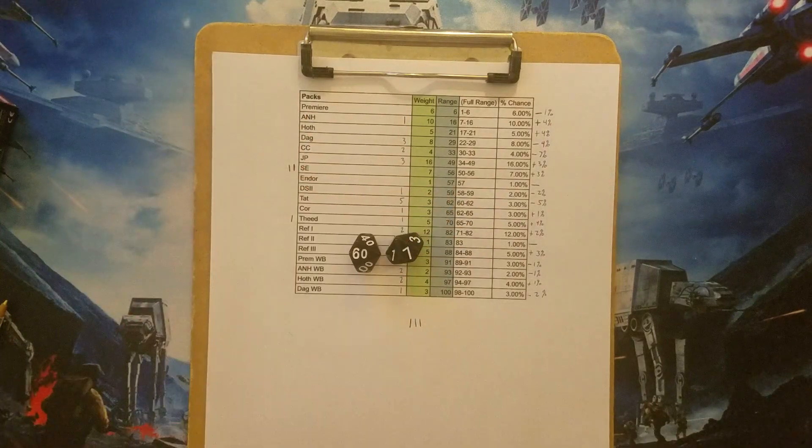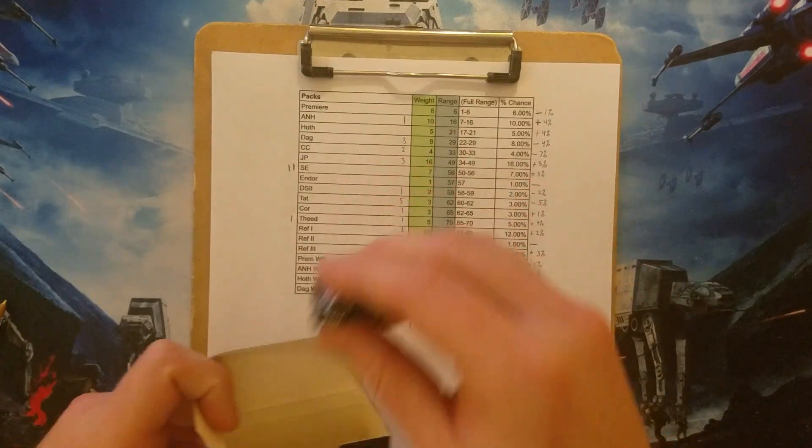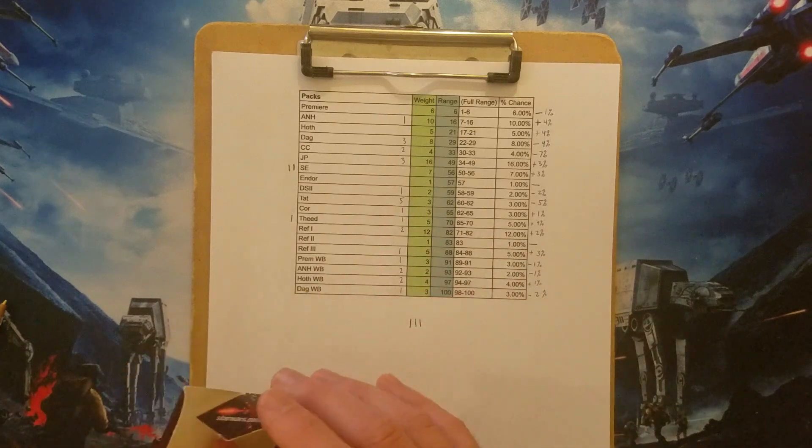We're going to open another random pack today with the help of these dice. If you want to know more about what all these numbers mean, go ahead and take a look at video 27 — I go into more detail — but here I'm just going to get right to the rolling and the pack opening.